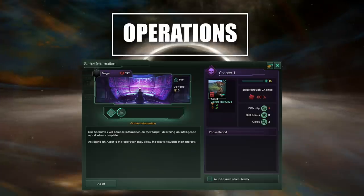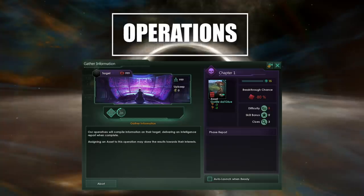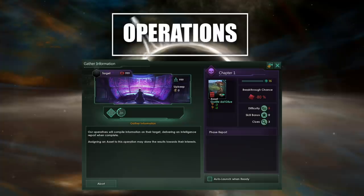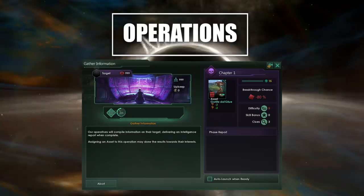Whether or not this is going to be similar to the primitive species infiltration is an interesting question, because spying on an enemy empire has an upkeep cost — where have we seen this before? Primitive civilizations. I would not be surprised if the primitive species infiltration system is going to get an overhaul to be more in line with this. In addition, you can also decide to attach an asset to your operation, but we'll talk about assets a little bit further down. There are a bunch of operation types — this is not an exhaustive list, just a generalized overview.